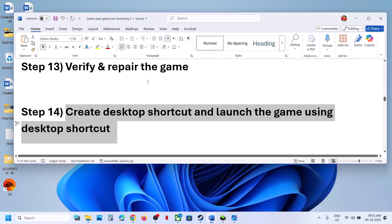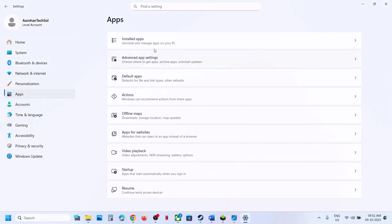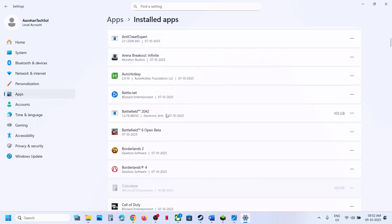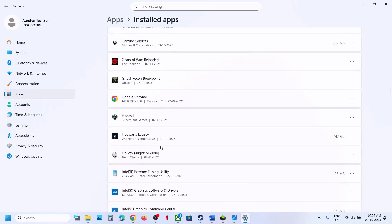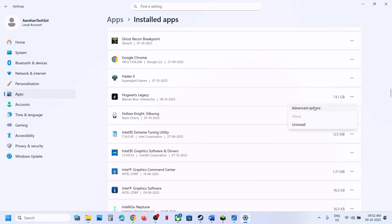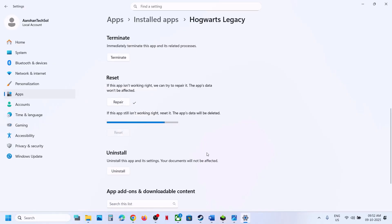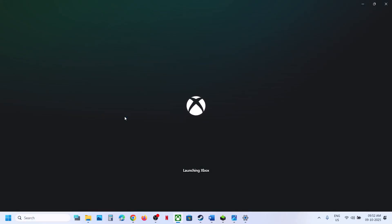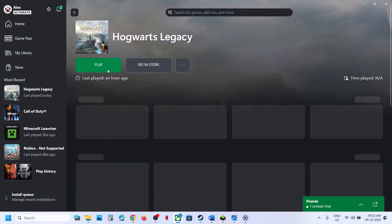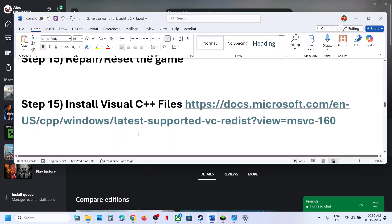Still not working? Repair or reset the game. Open Windows Settings, go to Apps, then Installed Apps, and find the game. Click the three dots, go to Advanced Options, scroll down, click Terminate, then click Repair. Once done, launch the game and check. If that doesn't work, click Reset, then Reset again. Close the Xbox app, relaunch it, and launch the game from there.